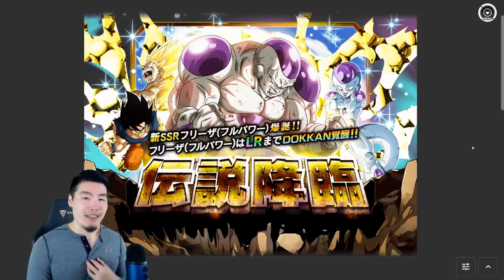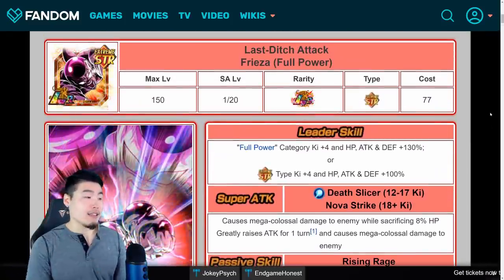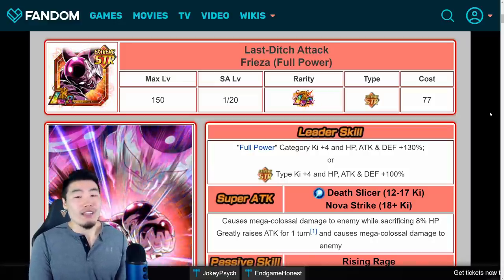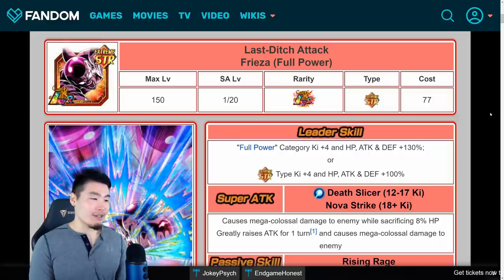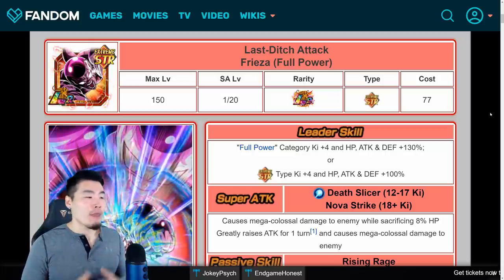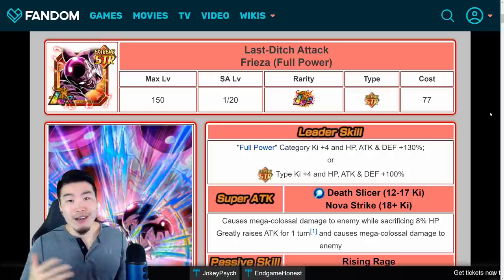Great animations for LR Full Power Frieza — and animations are a big determining factor for whether you want to summon for a unit. My final recommendation: skip the banner if you can. If you guys are huge Frieza fans like Goresh, then you gotta summon — you already know you want to. But if you're just an average Frieza fan and especially if you're free to play with a limited source of stones, I would say skip this banner straight up because there's just not enough value.